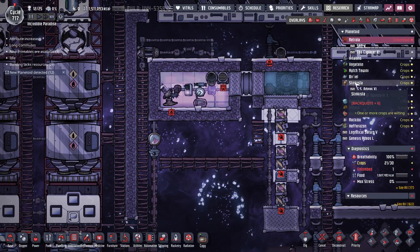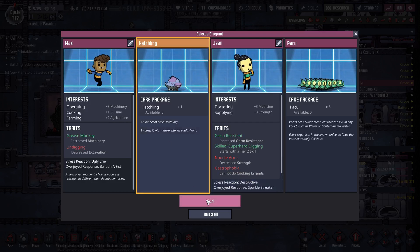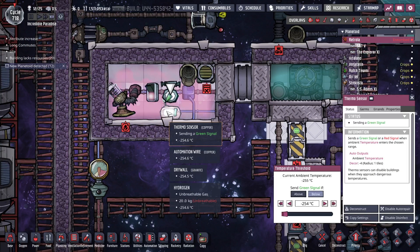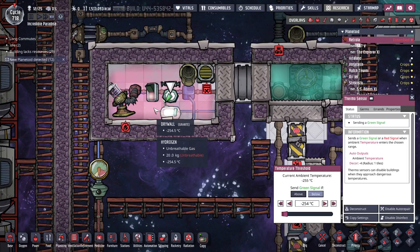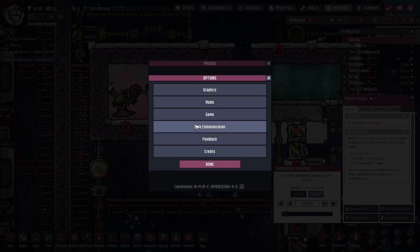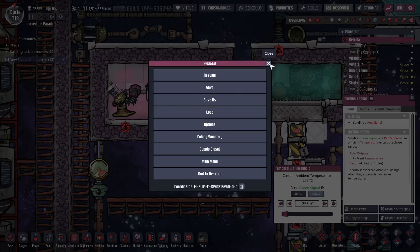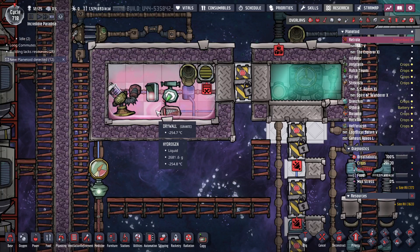Wow. Every time, making hydrogen is always just rough. We'll grab a hatch over here. I really should increase the saves — saving every cycle is a little bit too much. Come all the way down at the same time. We're 700 cycles in and it looks like they've done most of the updates. There it is — liquid hydrogen!